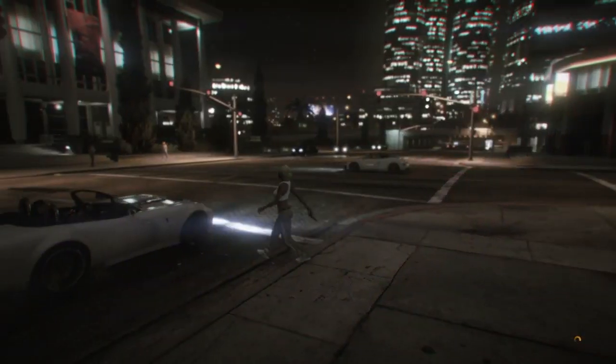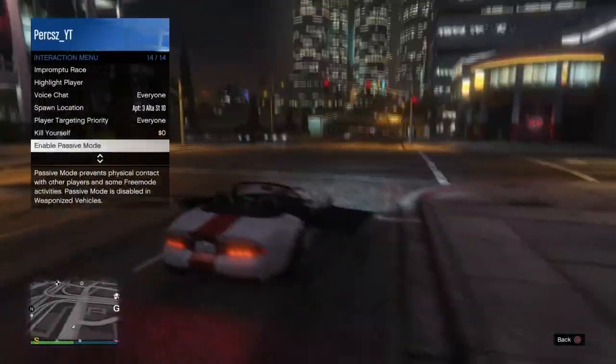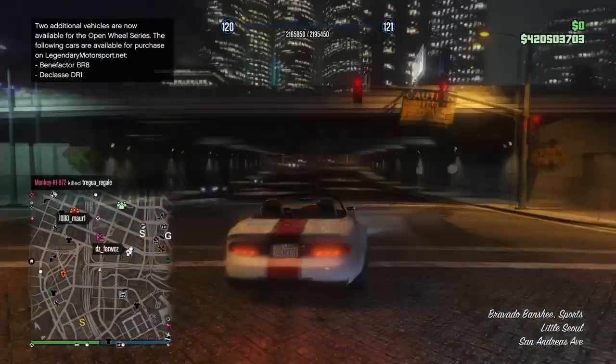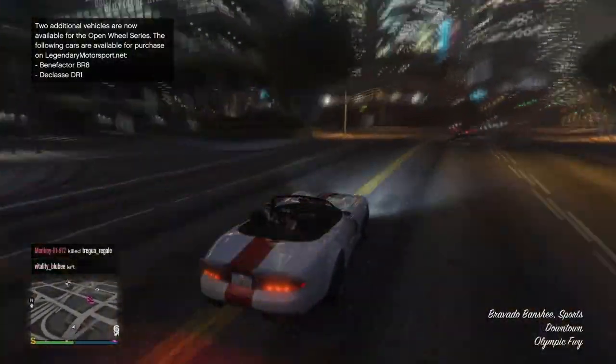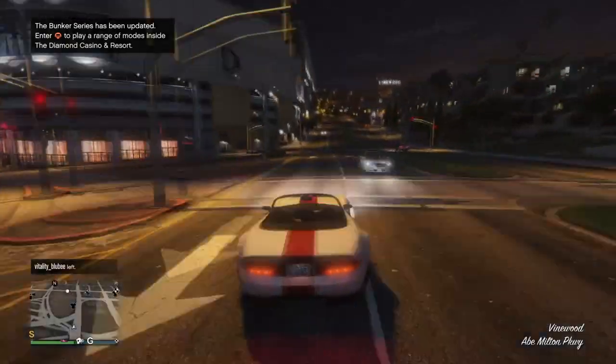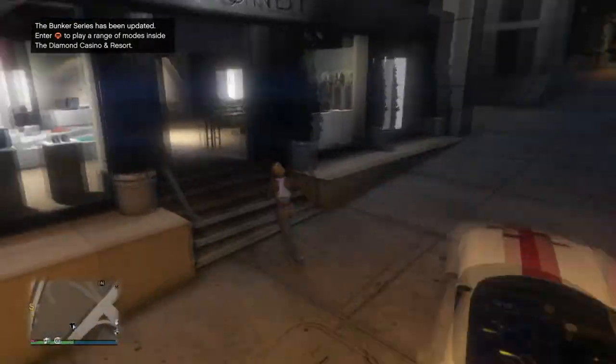Once you've loaded into GTA Online, bring up your pause menu and check if you have any clothing stores on the map. If you don't have any clothing stores, bring up your pause menu, go to Online, and go to Find New Session. If you already have clothing stores, just make your way to any of them - it doesn't matter which one you go to.